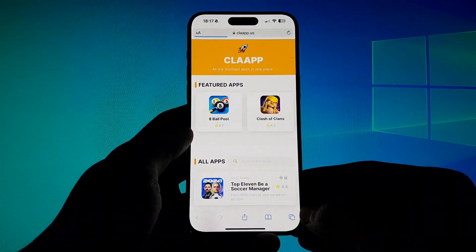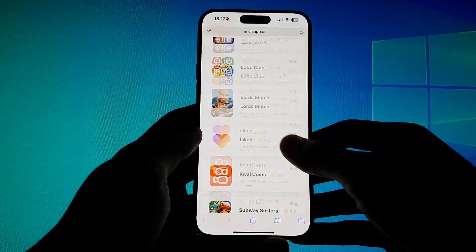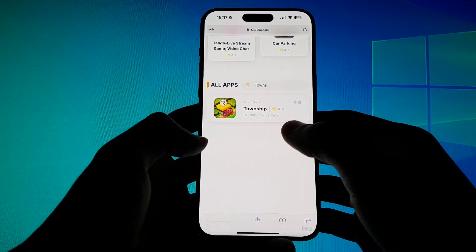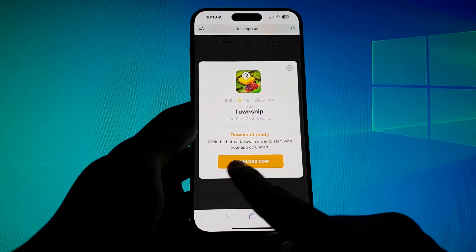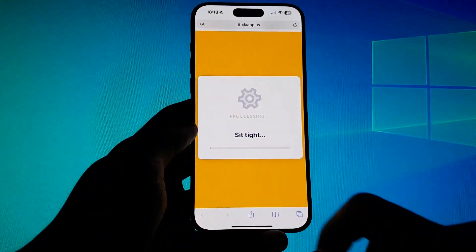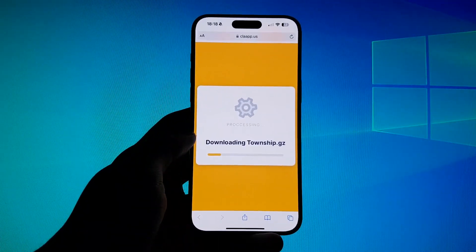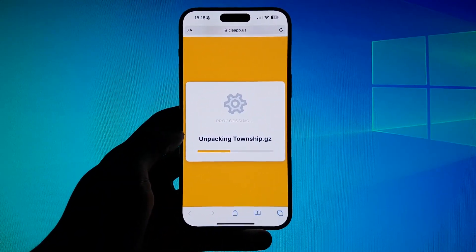As you can see there are limited applications and games that we can hack just using this trick. We write the name of the game and we click on it, then click on download now. The website is now downloading the game modded with unlimited coins and cash. This trick is working perfectly on iOS and Android devices without any problem and without ban.